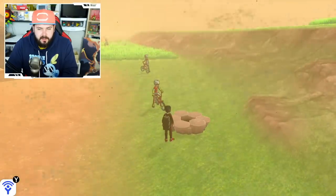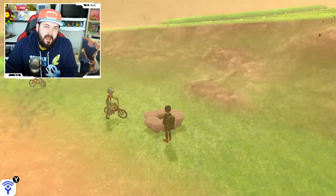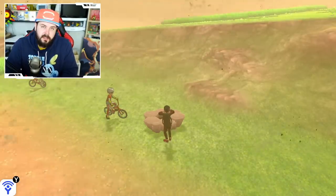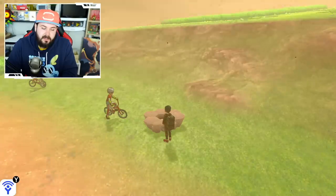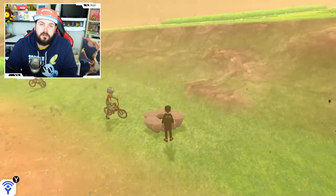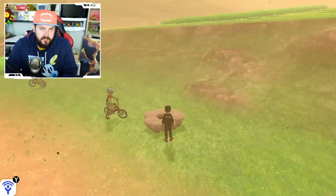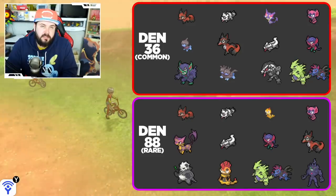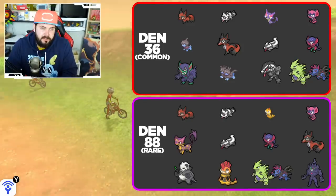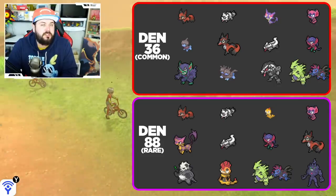This raid den right here is the one that has Gigantamax Grimmsnarl. I have tried nine hours to spawn him here and used all my wishing pieces and all my watts. If you put in a wishing piece, there is a 10% chance you are going to get a purple beam, which means it's going to be pulling from the rare encounter table. On screen right now I have a chart of the regular encounter table and the rare encounter table.